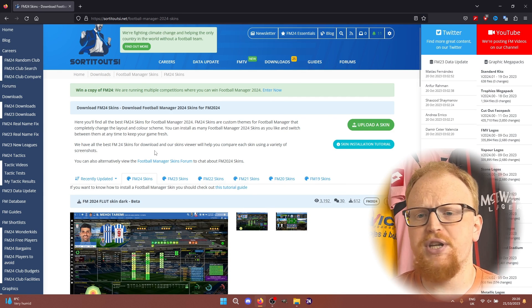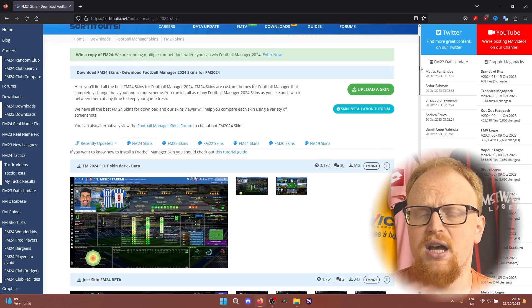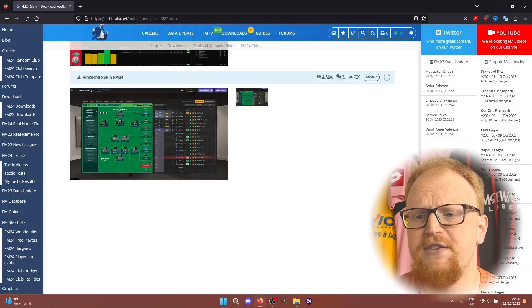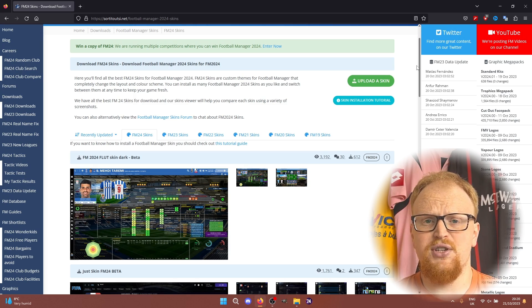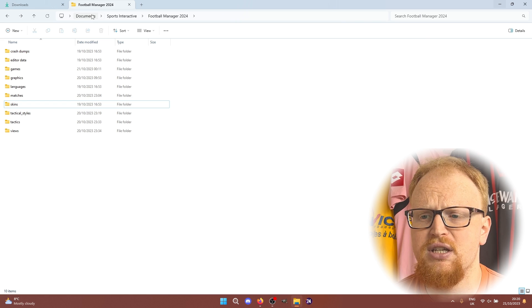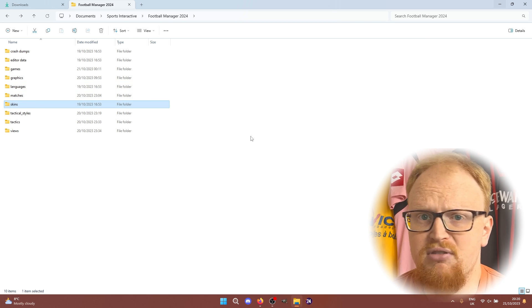This is a pretty simple process, but there are a couple of different types of skins that require a slightly different install method. You'll need the FM24 skins page of the SortedOutSI website open in order to follow along with this guide — it's also a great place to see what the skins look like. You'll also need this folder location open, as that's basically where you install your skin.